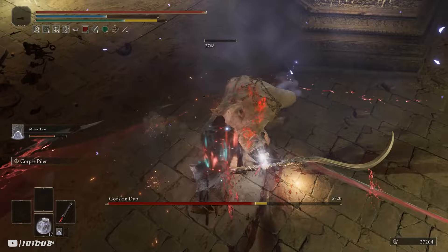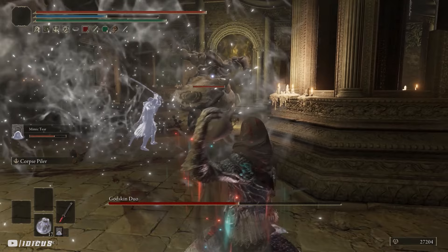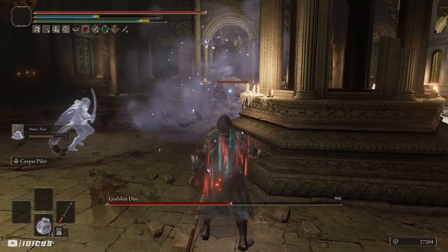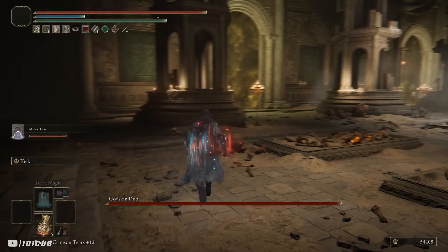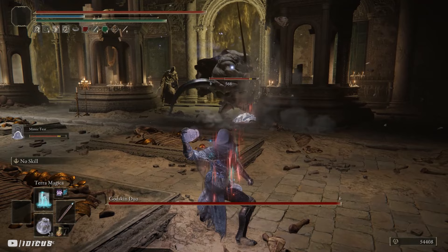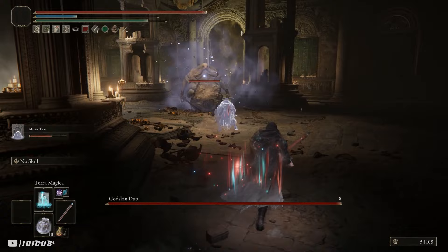Soon enough the fat one will be back and the process is exactly the same. If he rolls around, hide behind a pillar and make sure you toss your pots — just rinse and repeat. If your damage output is high enough this becomes an absolute breeze. And that, my friends, is how you cheese the Godskin Duo. If you're a magic user, swap out talismans to benefit your magic and use high-damage spells like Comet Azur instead of a melee build. The glitch I showed you might one day be patched, so check the comments below — if it gets patched I'll let you know.